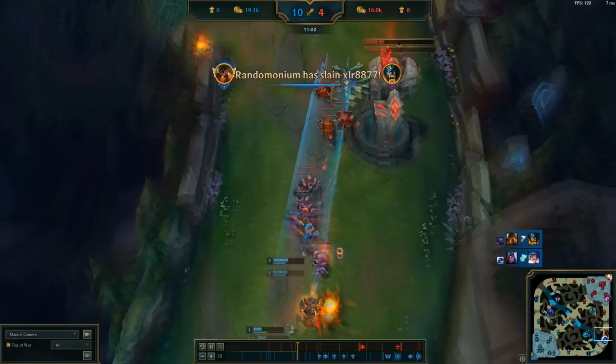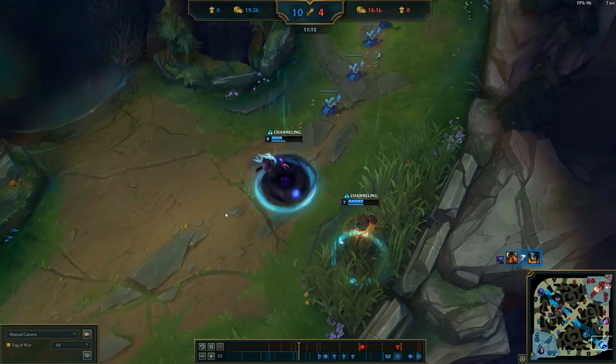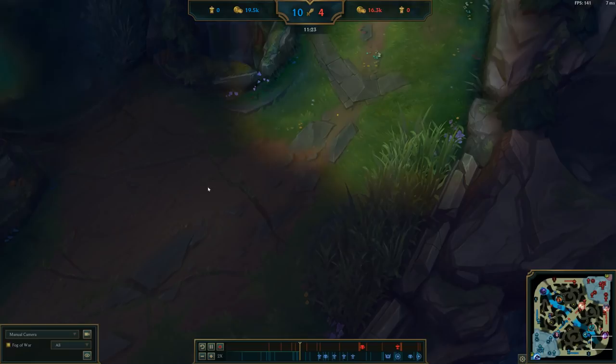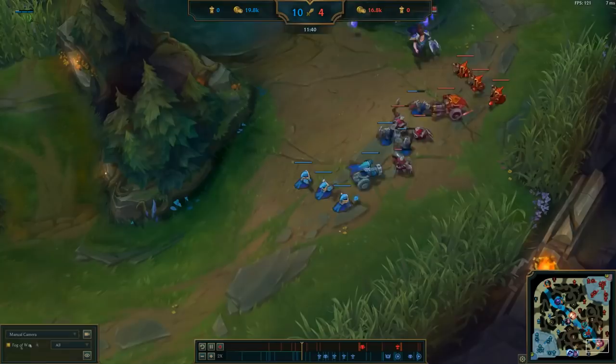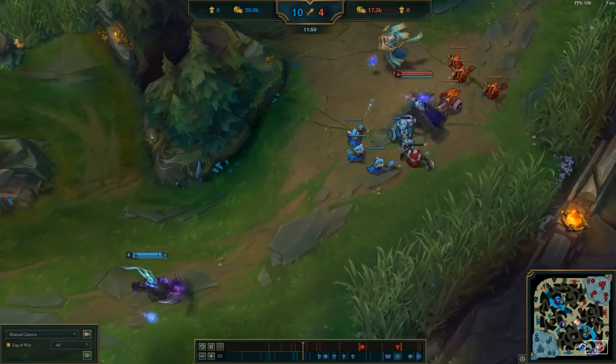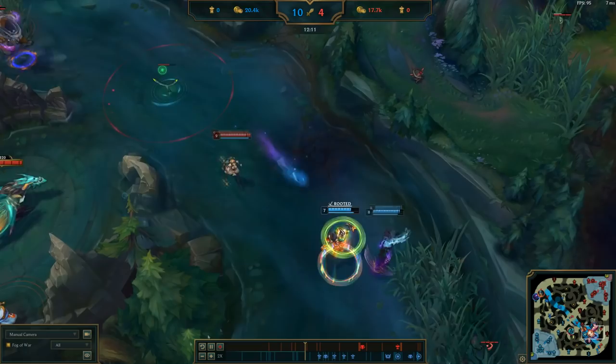Anytime they walk into lane, they wind up getting killed. Another kill — they're basically being killed under tower. There's nothing Sona/Taric can do. If they use their ultimates, Varus and Xerath will just back off and wait for them to expire. As long as they avoid the stun from Sona, there's not much Sona/Taric can do. We've already almost got four tower plates down, and we're not even at the 12-minute mark.